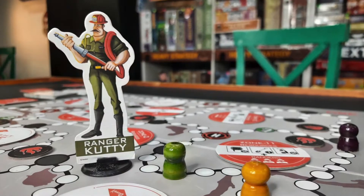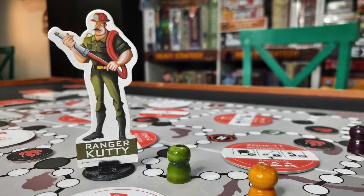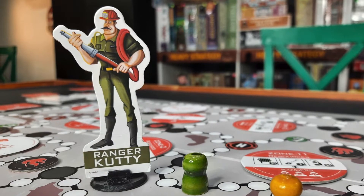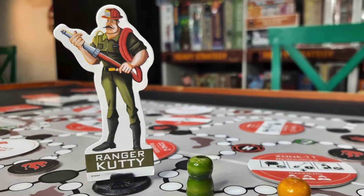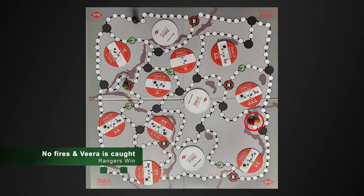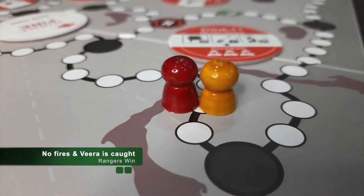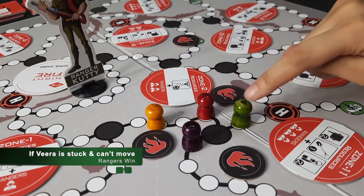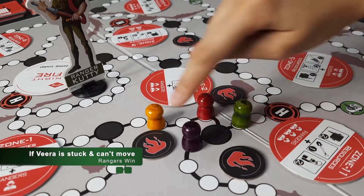Ranger Kutti, along with his fellow Rangers team, is all set out to put out these fires and catch Kirak Veera to save the forest. The Rangers team can also win in two ways. First, when there are no fires and Kirak Veera is caught, the Rangers win. Or, if Kirak Veera is stuck and has no place to move, the Rangers win as well.